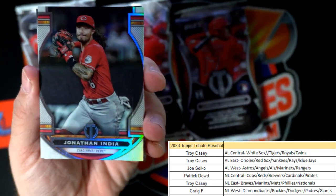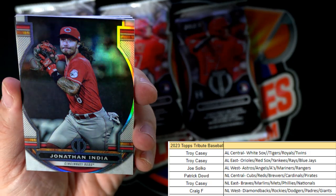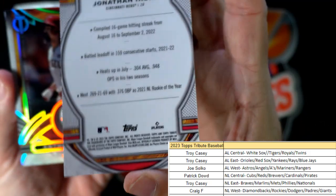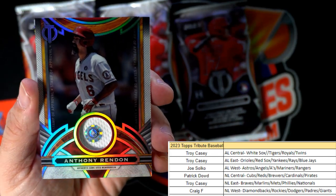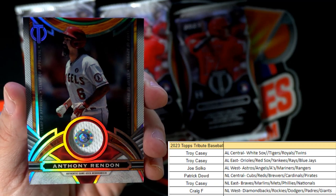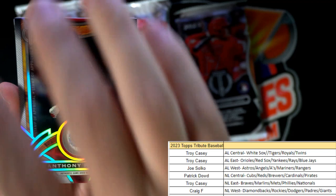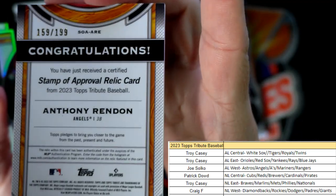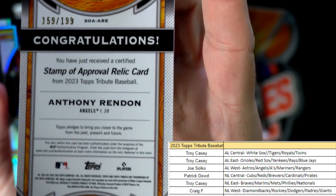Here we go — this is Jonathan India, Cincinnati Reds. I just love Tribute because I like the card stock. Anthony Rendon here — it's a nice little relic for the Angels, and this is going out to Joe S, who won the American League West. It's 159 of 199.